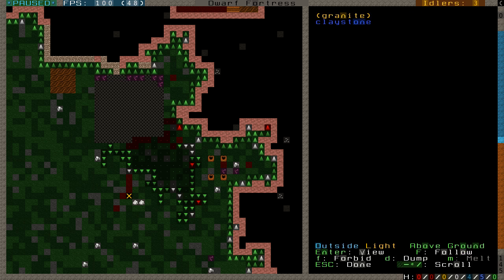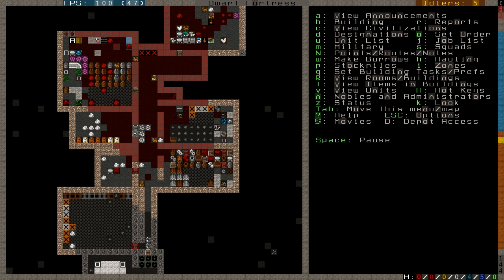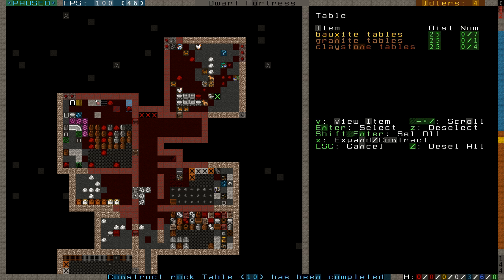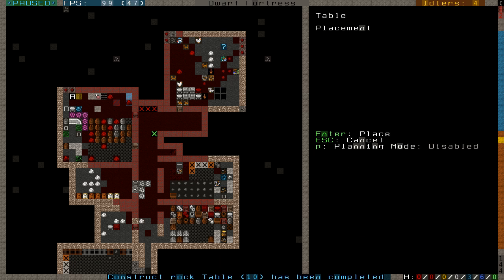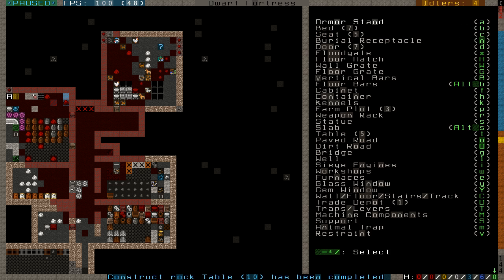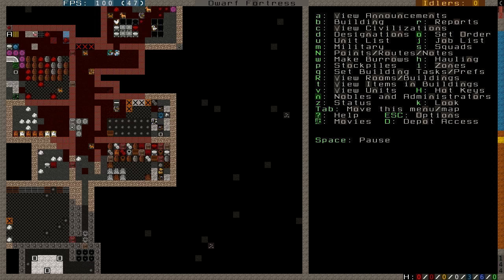I guess we brought granite with us. The rock tables have been cleared, so let's put some more tables in here — aisle, chair, table, table, chair. Looks like we need more chairs. That'll do for now.